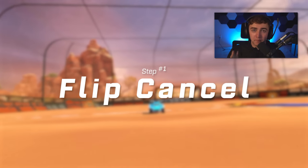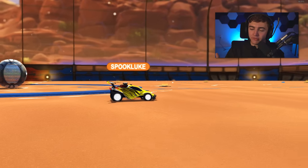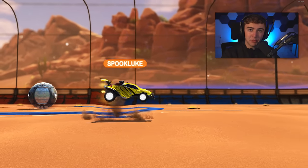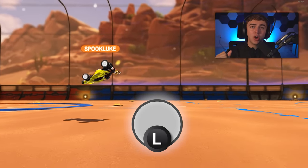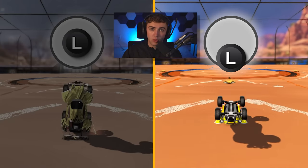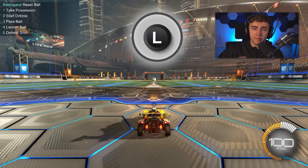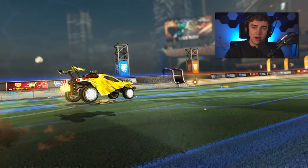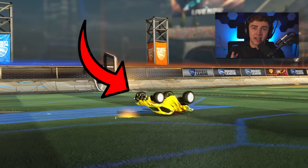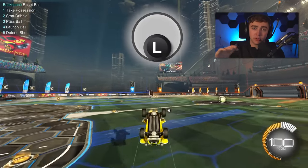Step number one for learning how to speed flip is understanding a flip cancel. Basically, a flip cancel is just an animation cancel of a normal flip. So for example, if you're flipping forward to flip cancel and stop the animation midway through, you're simply going to pull down and hold on your joystick. There are partial flip cancels versus full flip cancels based on how long you hold your joystick down, but for the purposes of speed flips, we're just going to use a full flip cancel. Load up free play and practice simply flipping forwards around the map and pulling down on your joystick so your car stalls about halfway through and lands on its hood. Once you can get this down, you'll get a sense of how quickly you need to pull down on your joystick.